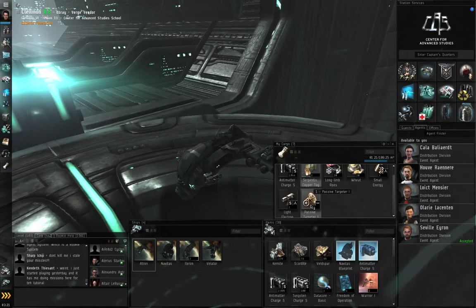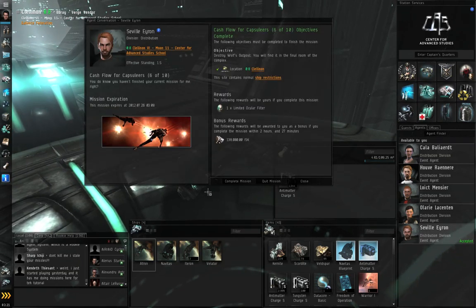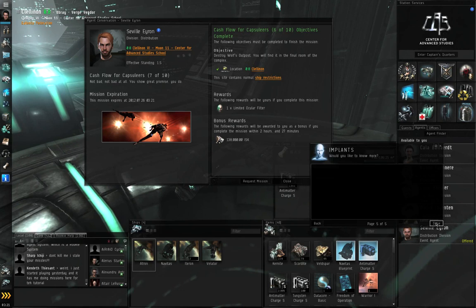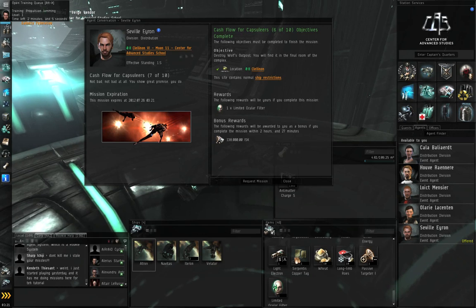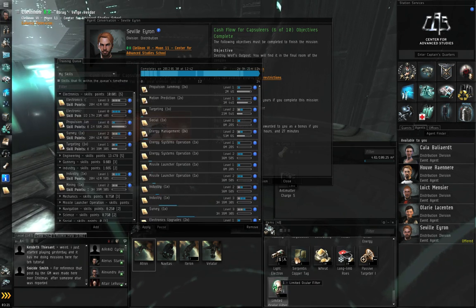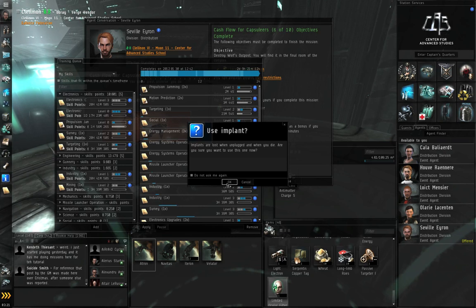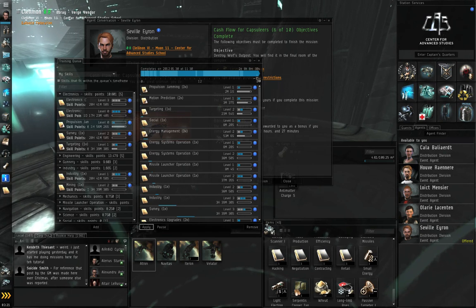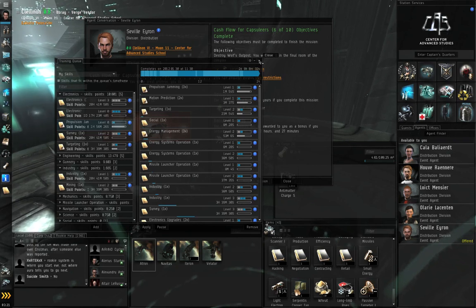I can shift left-click to select multiple items and drag everything into my ship's hangar. Right-click, start conversation, complete the mission. The game talks about implants again. I trained Cybernetics, so I'll open my training queue, pause training, right-click the new implant, and plug in. Implants are lost when unplugged and when you die. Click OK, then click Apply on the training queue. Now anything that requires Perception will train just a little bit faster because of that implant.